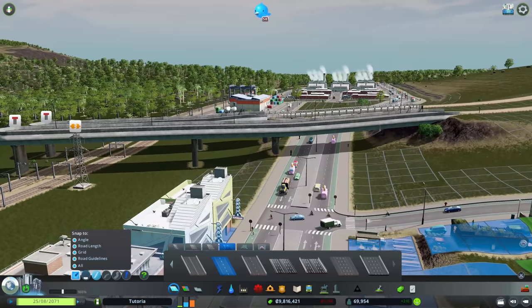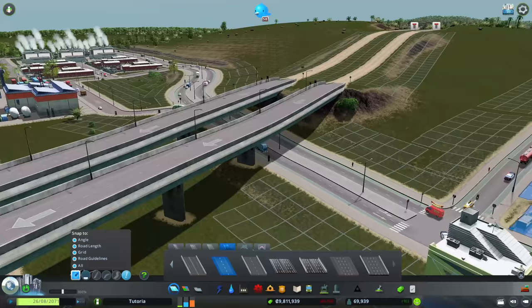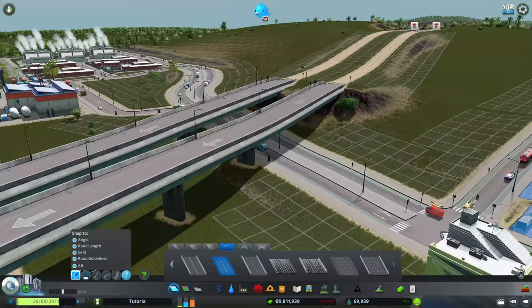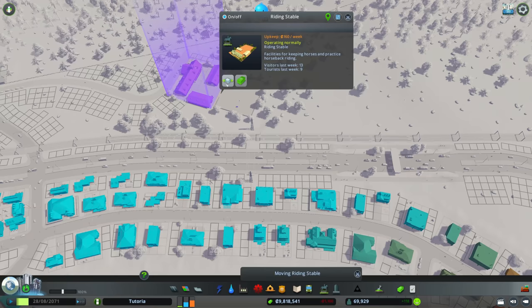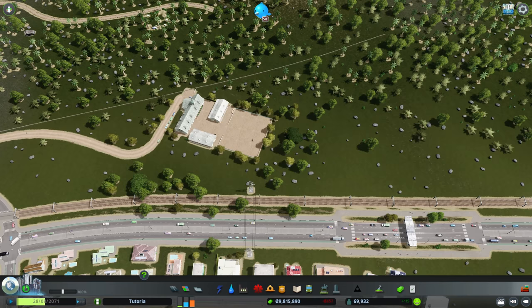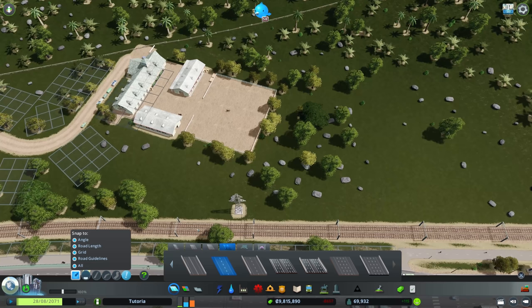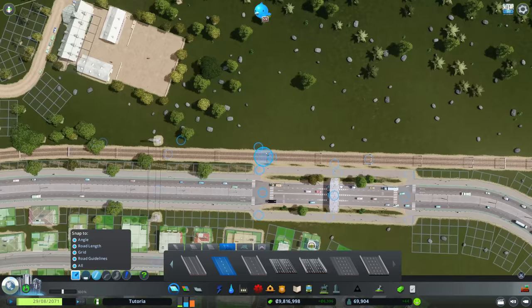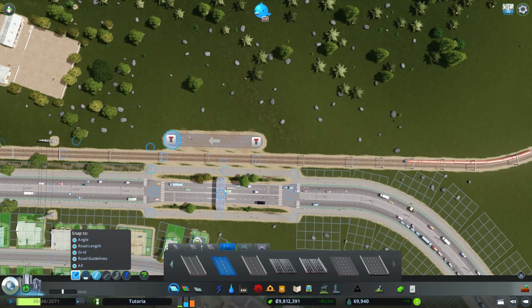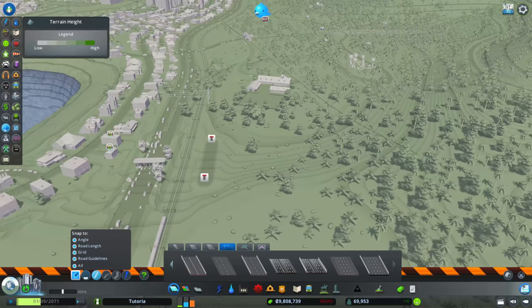We've got what appears to be a slight dip here, so we'll need to pull this up just one and then get this across. It's not perfect, but we're not going to let perfect be the enemy of good. At this point there's a significant issue — this is in the way, there's no way around it, we're going to have to call a mulligan. I want to start over from the most constrained part of this entire roadway.